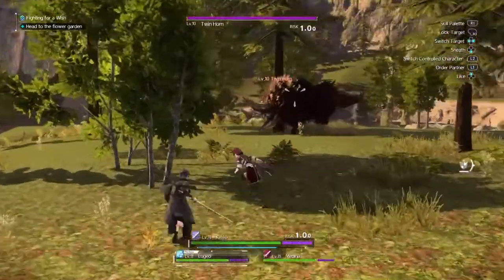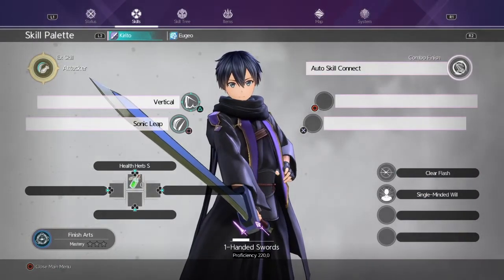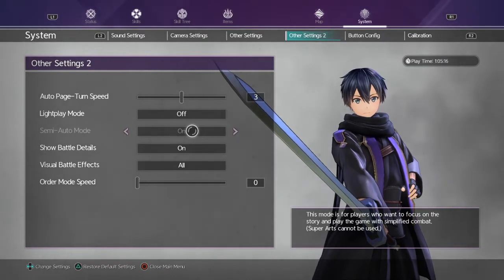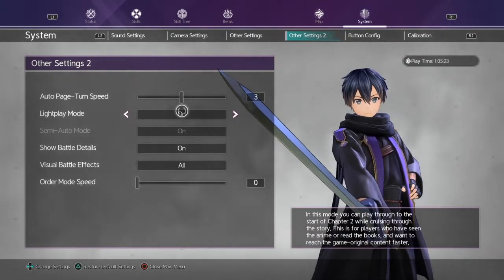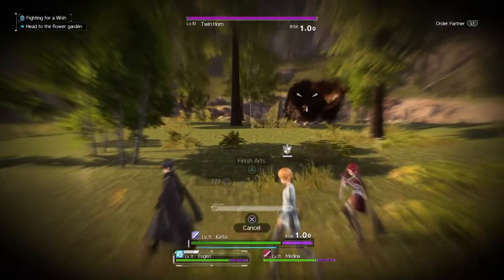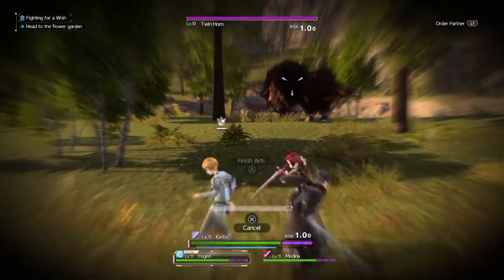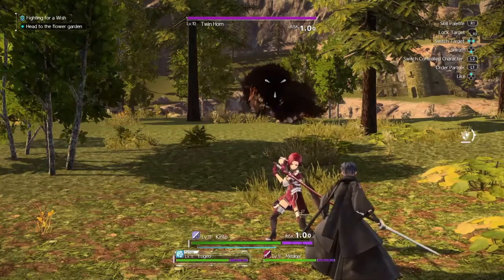One thing I also want to mention is that when you're doing the normal attack, if you turn on semi-auto mode in your game settings — right over here, semi-auto mode — I suggest turning it off once you can, because then you'll be able to use your super art. Right now you only see finish art on the square button — there'll also be one for circle and that'll be super art. But semi-auto mode turns super arts off so you can't use them.